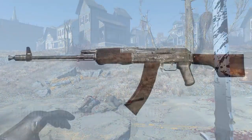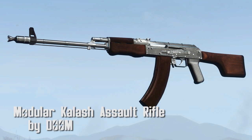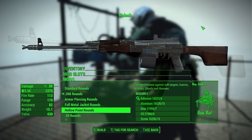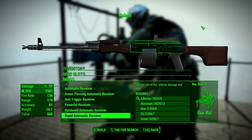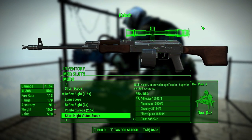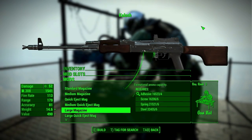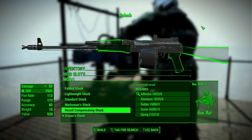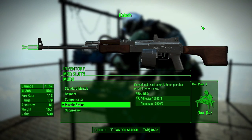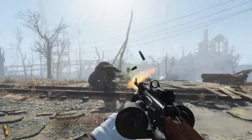Very beautiful. Very sexy. Modular Kalash Assault Rifle by Doom. This assault rifle is fantastic as always from Doom. It includes a plethora of mods: 24 ammo types, 15 receivers, 14 scopes, 8 barrels, 7 magazines, 4 stocks, and 5 muzzles. The Kalash is integrated into the leveled lists and will spawn on high level gunners and certain vendors as well.